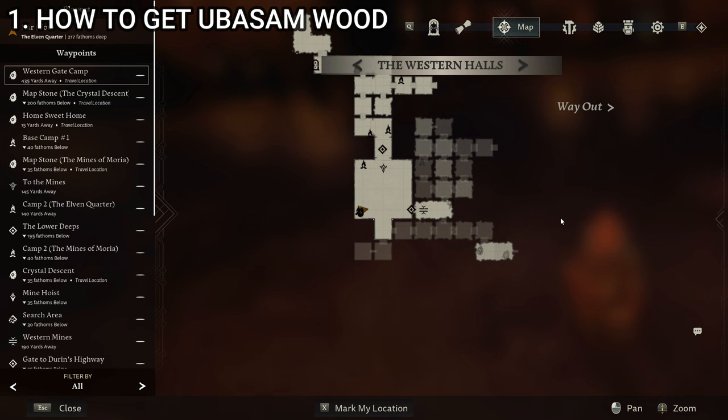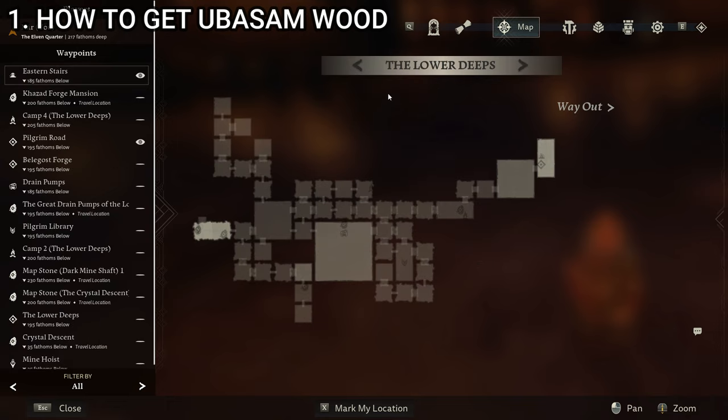I won't show you how to walk there per se, since every map is different, but I'll show you how to enter into the region. We are in the elfin quarter, which is in the western halls — it's kind of your starting area for the game, a big square room. Off to one side you'll usually have the back forge area, and then a room off to the right. That's the way we go to get down to the lower deeps, which is where you want to go to find ubasum wood.